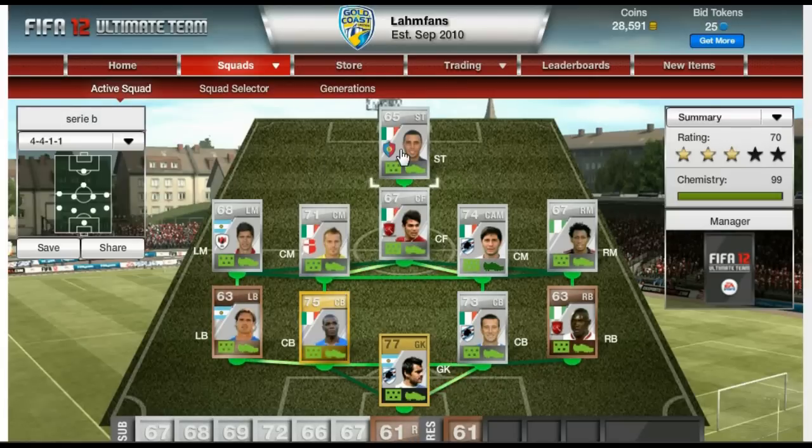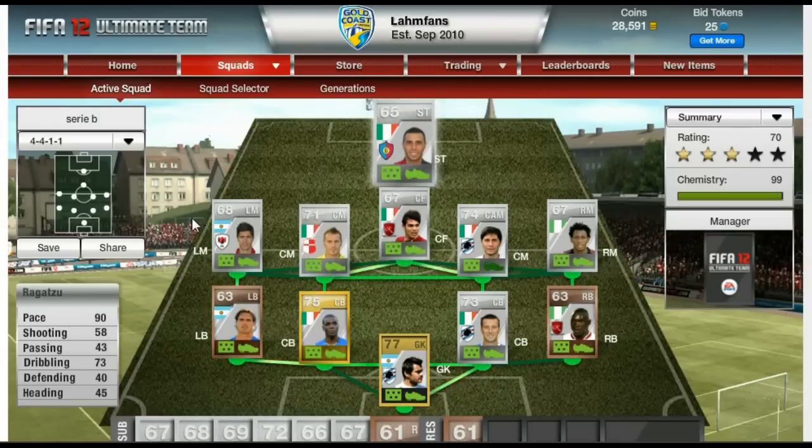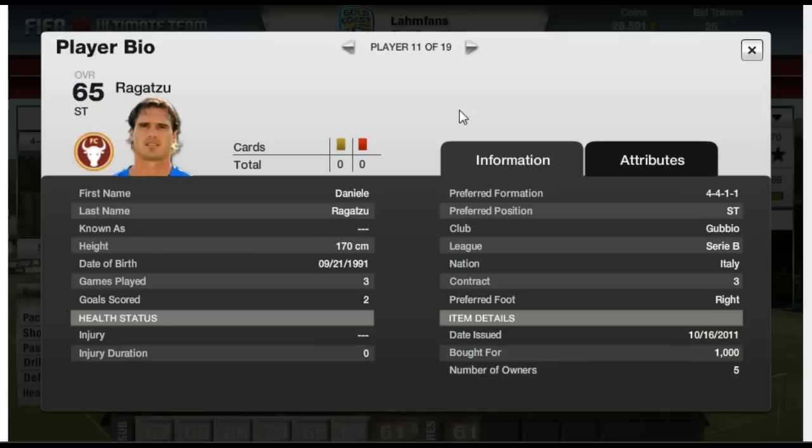Always supporting my striker who is an absolute beast up front - Ragatsu, I hope it's pronounced that way. 90 in pace, and looking at his in-game stats for a striker it's absolutely incredible: 94 acceleration, 90 in sprint speed, 92 agility and 86 in balance. So he's a very fast, agile striker up front. Not the tallest to be honest - I think he's 170 cm tall, so a pretty small player. But really quick, got him for 1,000 coins. Absolute beast player.